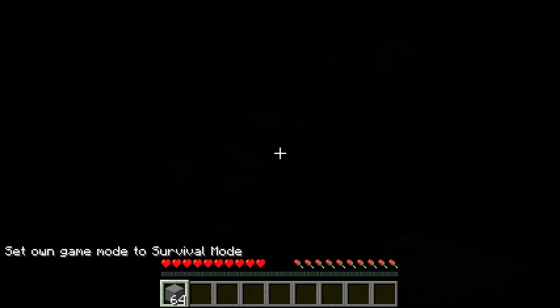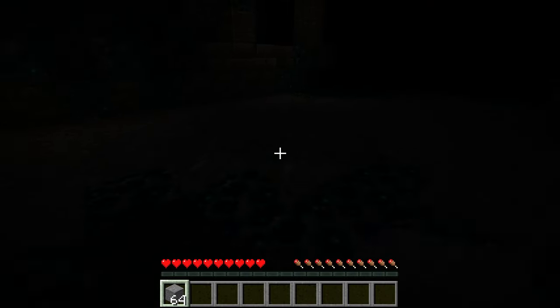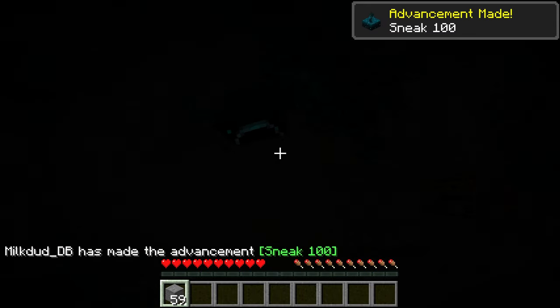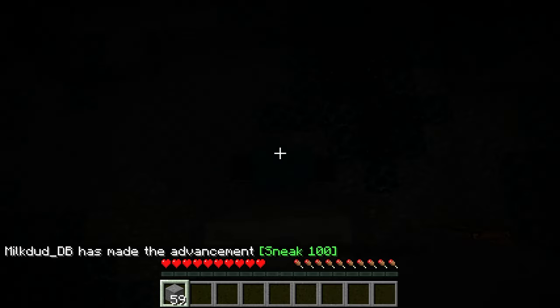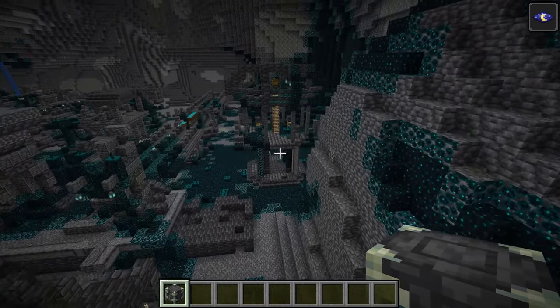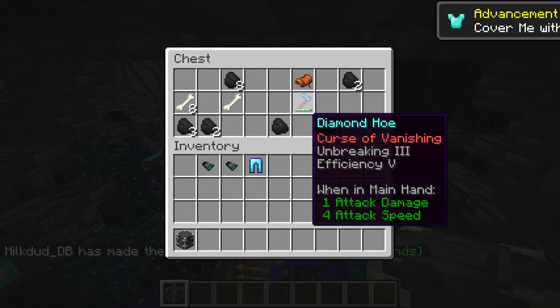Moving on to some other new things in the deep dark, of course we have the warden. The warden is completely blind but will find you by smelling and also by sound, and it also does a ton of damage. If you're wearing just plain netherite armor it will be able to kill you in two hits. Towering up to avoid the warden will not work anymore either, as the warden has been given a ranged attack — it will send a sonic pulse at you to knock you off the tower and deal a lot of damage. You should be able to make your way through the deep dark without too many problems as long as you use a lot of wool and sneak the entire time.